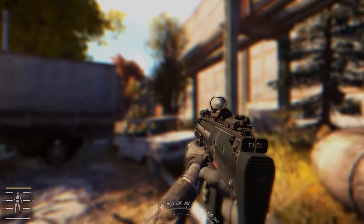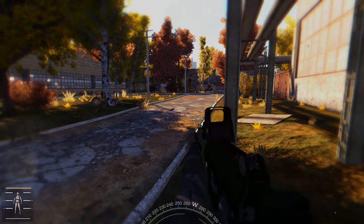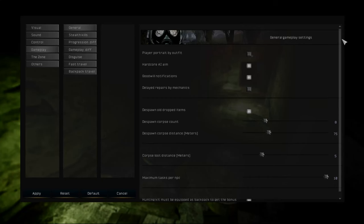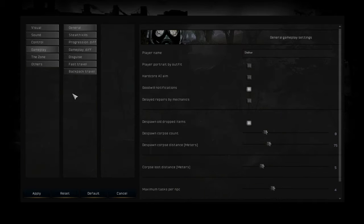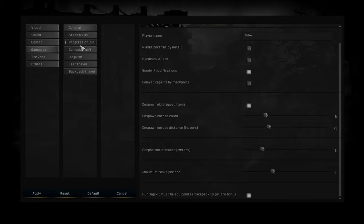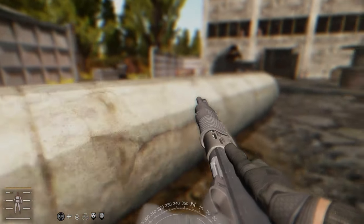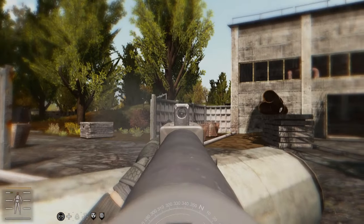In this video I will show you a guide about settings in Stalker Anomaly. Stalker Anomaly can be quite confusing, so I decided to make this guide on the most important settings in the game. I will also show you some differences between Gamma and regular Stalker Anomaly, because Gamma turns on some settings that are off by default in Stalker Anomaly.